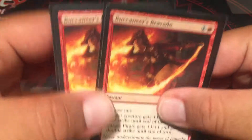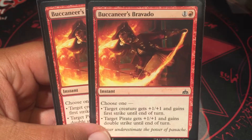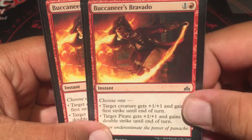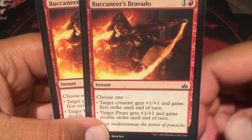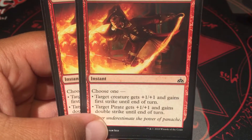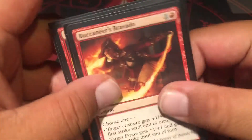I'm playing Buccaneer's Bravado — it's kind of a trick up the sleeve. If they attack Relentless Raptor and think they can take it out, you can surprise them with first strike and plus one, plus one. Fanatical Firebrand can also get plus one, plus one and double strike, so it can essentially hit for four if they choose not to block.